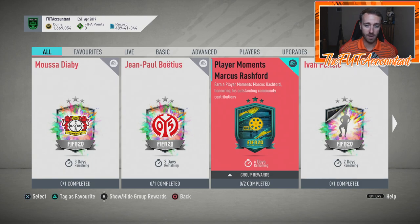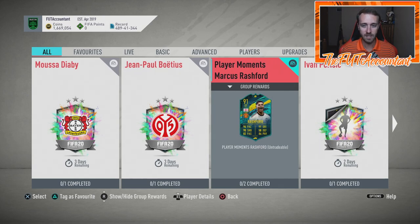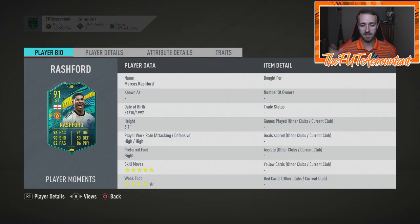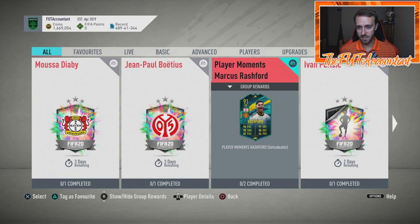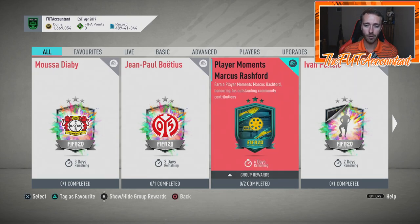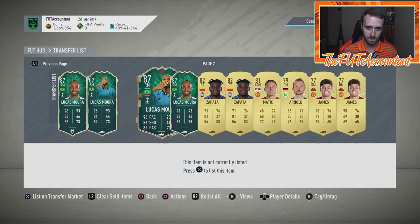Another SPC that came out today was Rashford — I understand why they gave him this SPC. But from a FIFA perspective, this card doesn't have a lot of hype. He has a position change and upgraded four-star weak foot, but it's in between Fut Birthday and Team of the Season. Unless you're a Rashford fan, I'd just get the Team of the Season card — it's about the same price and you get a better card. This SPC delay was of course because of the movements Rashford made in the community a couple weeks ago standing up for some very good things. Cool SBC, but not a ton of hype.